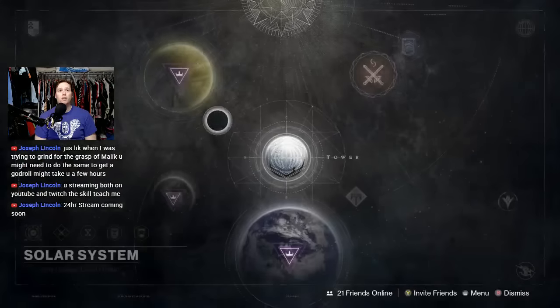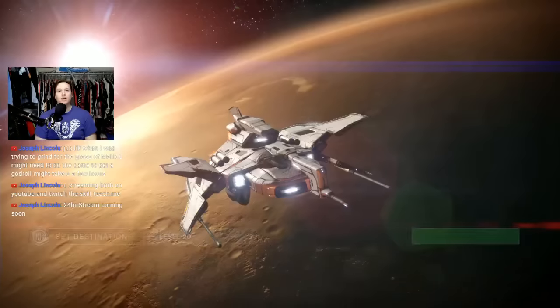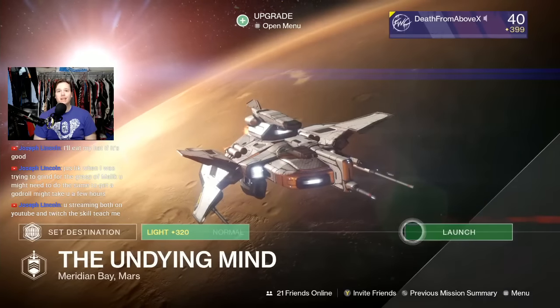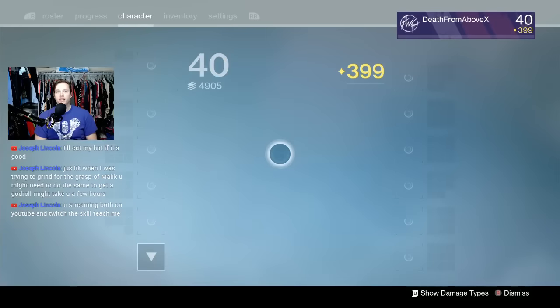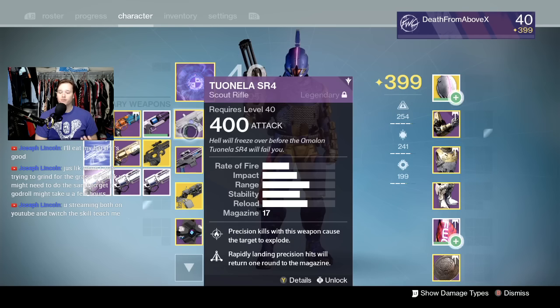Select the regular one from the Director - this works for any strike you want to get specific loot from. Select the 320, hit launch, go all the way to the end, kill the boss, get the box, and open the box with the skeleton key.